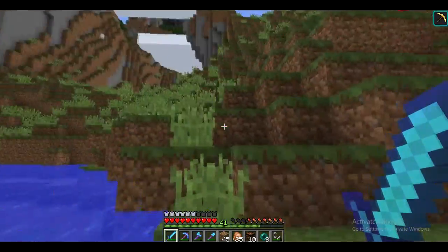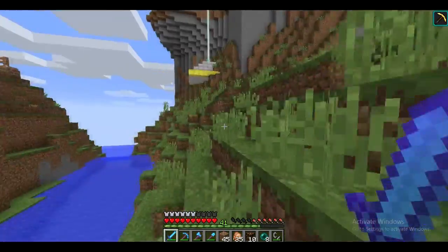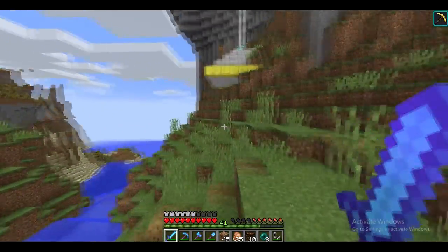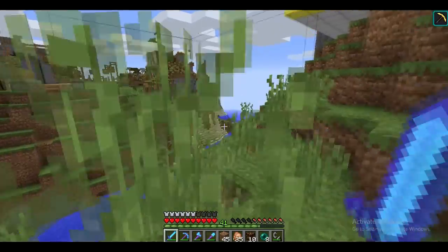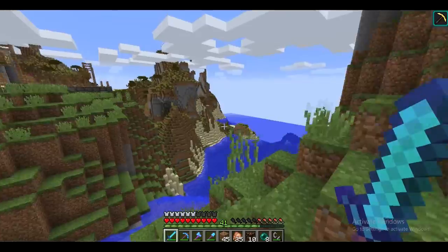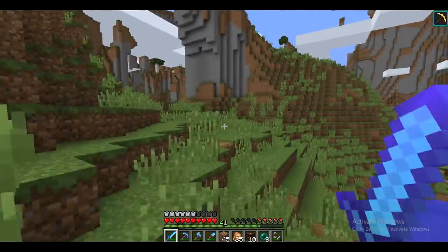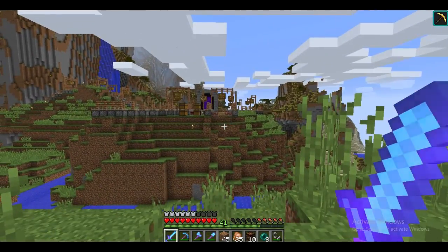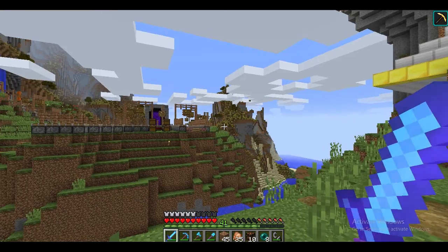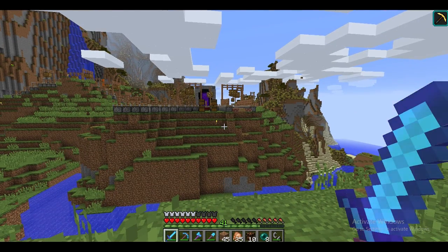What I want to do now is probably build this bridge across here, straight across to here. I may hop onto a creative world to do just some testing, because I don't know exactly what I want it to look like. If I just start messing with it here, it's going to become a big mess. So I'm going to hop over to a creative world and test and see what I can get.